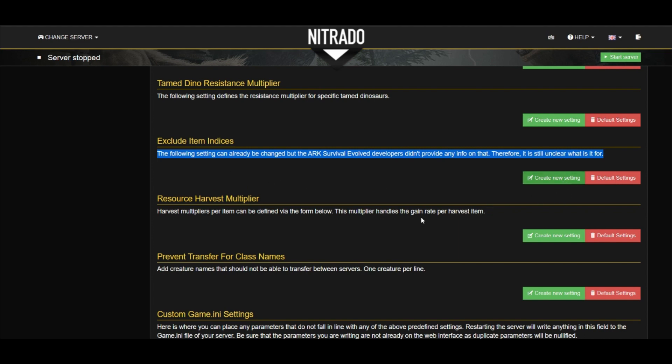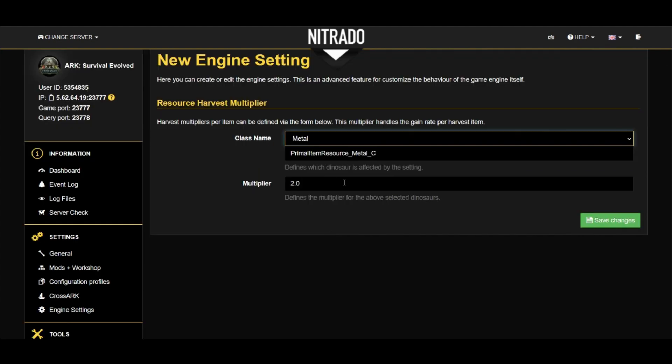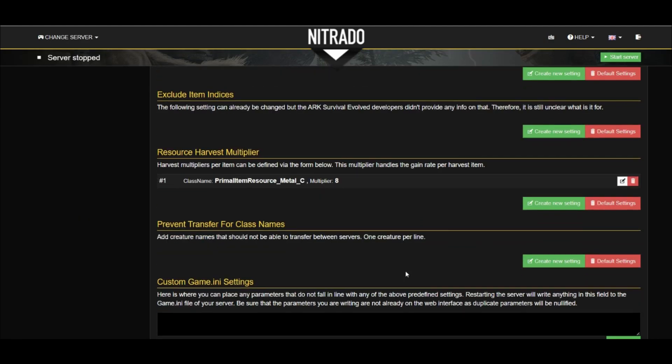The Exclude Item Indices option — this setting actually makes me laugh because it literally says they do not know what the setting is for, or ARK never told Nitrado what the setting is for. So I think this is hilarious that it's even listed on the screen. Resource Harvest Multiplier is actually really, really important because it lets you increase the amount harvested from resources around the map. For example, I might want Metal to give me eight times as much when I harvest it on the server. Once saved, it simply says Metal 8X — every node, eight times the Metal.